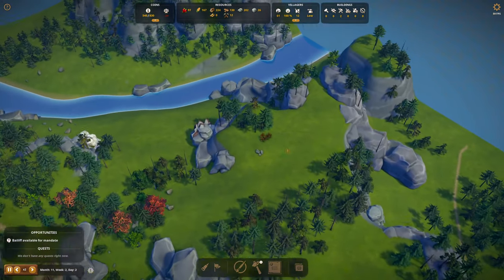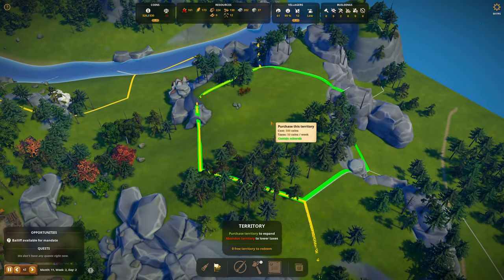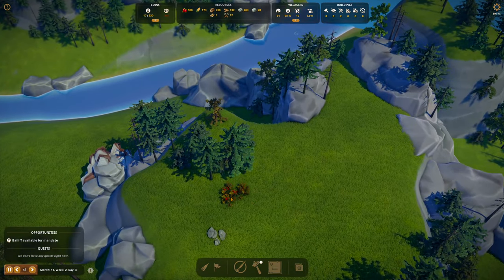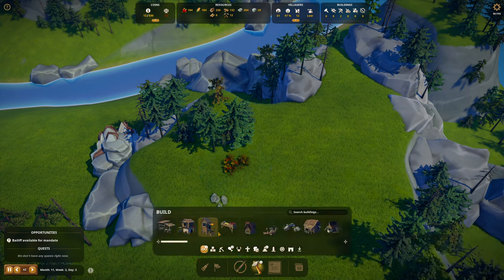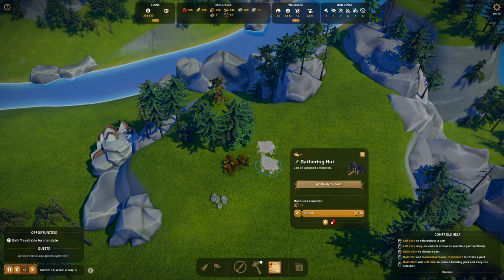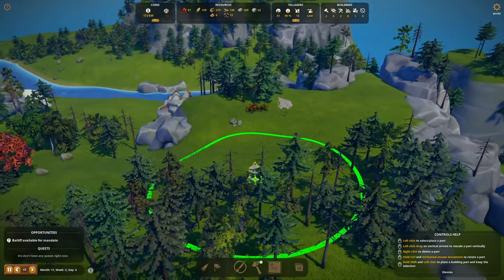We're going to need more berries — we have 167 corn though. I bought this area. We're going to go broke but it's okay. There are definitely some berries here so let's put an extraction zone around these. Let's put up some berry huts — I think this will only support two. Let's get that built and put a well up here.